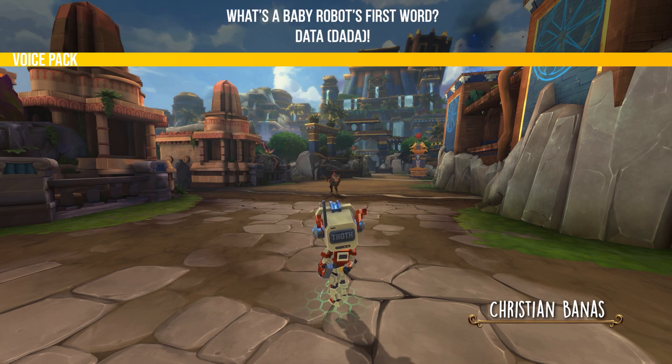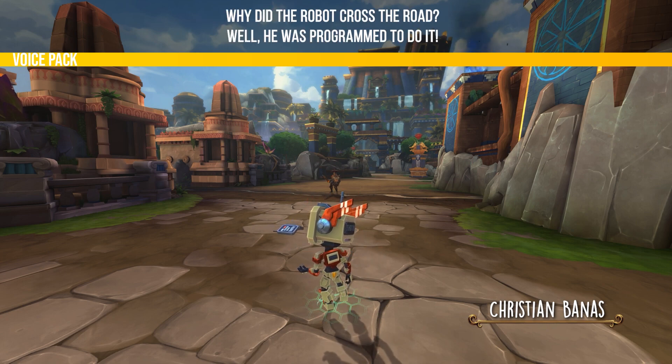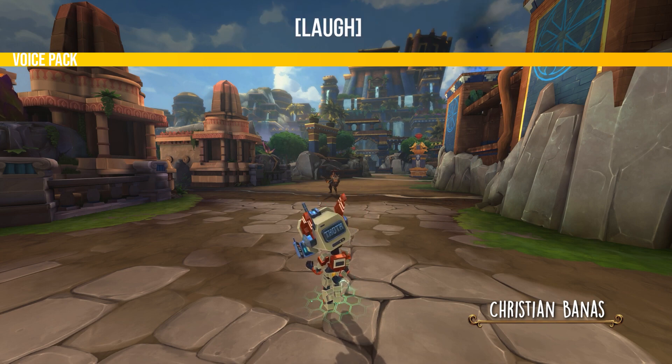What's a baby robot's first word? Kata! How do I drive? Well, I put the metal to the pedal! Why did the robot cross the road? Well, use the program to do it! Kata! Kata!